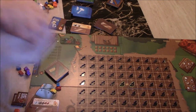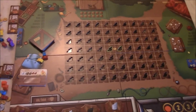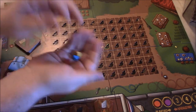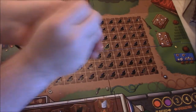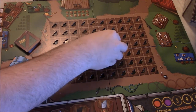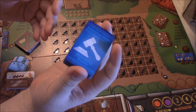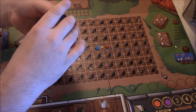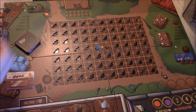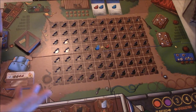Then we would take our turn order markers and randomize — first player in this game will be orange and second player will be purple. Every other turn you will bid to see who goes where. The final thing you do for setup is take three peppers — a red, a yellow, and a blue — mix them up, and put them into the green spots here. These are the starting peppers.